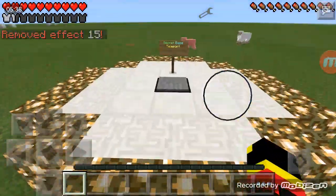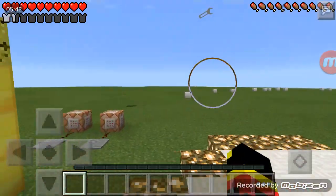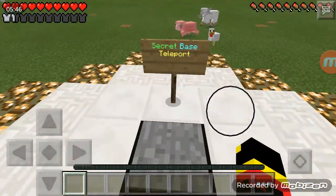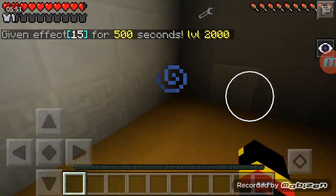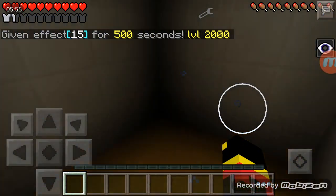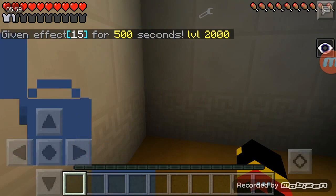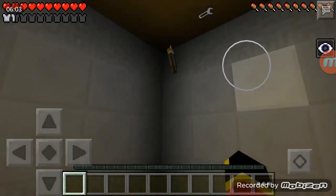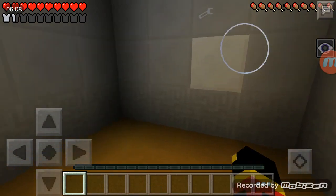Here's a good example of how this whole mod system can be used in puzzle maps and stuff. As you can see here with the secret base teleport — I got blindness and was teleported to the area. This can be very useful for modded maps if you want those to be made.